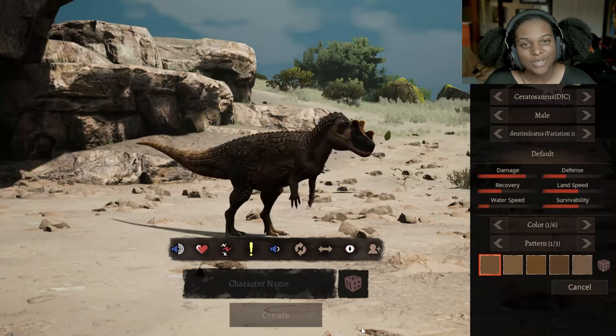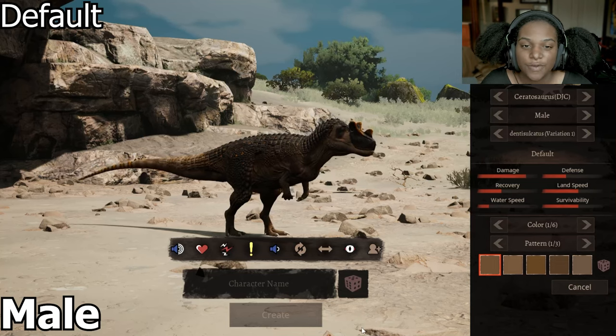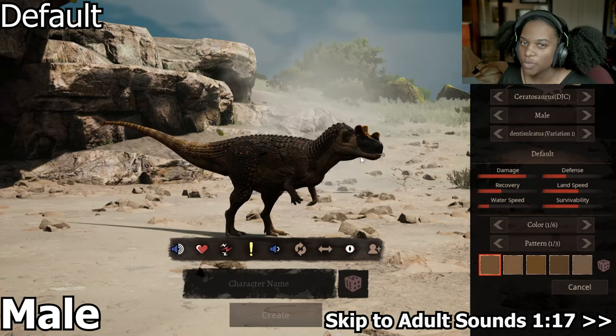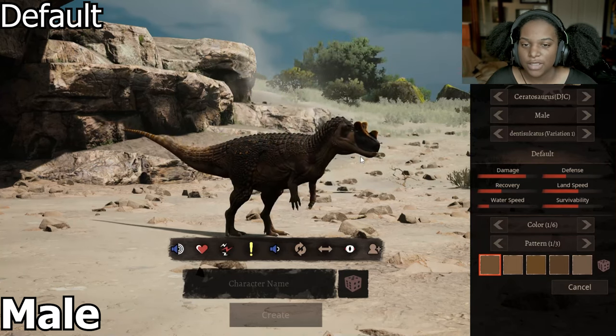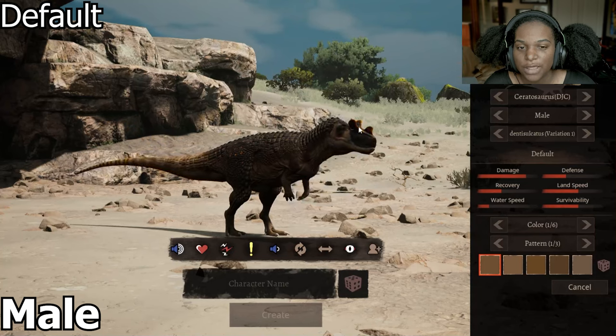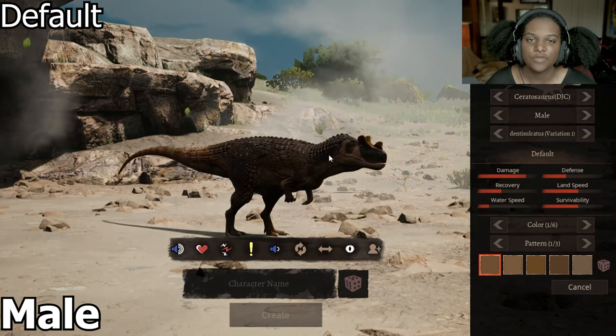Today we're going to look through Doc J's Ceratosaurus mod. Up here we have our defaults, and we're going to look through the subspecies right quick. Variation 1 right here is smaller than the official Ceratosaurus we have in game, but it looks really nice. You can really tell that it's armored, it's got a lot of texture here, long tail — pretty much a really good representation of Ceratosaurus.